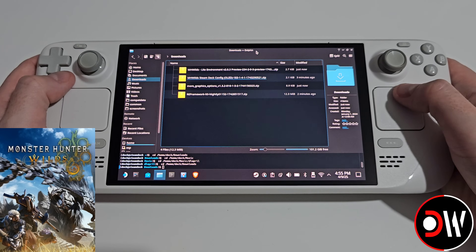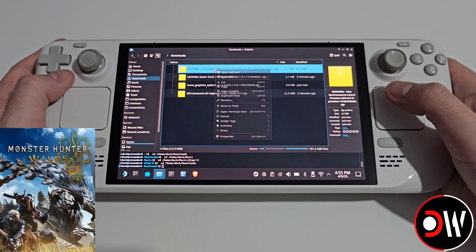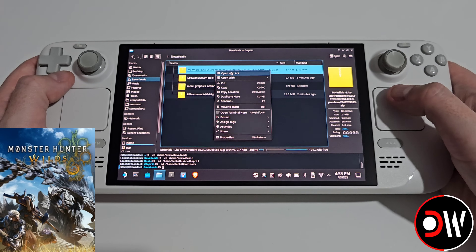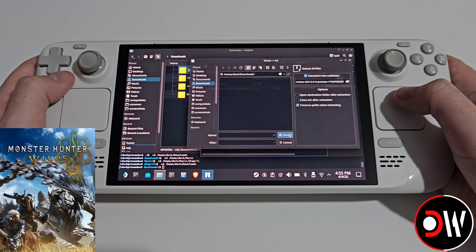Now the next thing we want to do is unzip all of these files into our downloads folder. You can right-click and choose open with ARC and extract to our downloads folder.